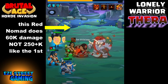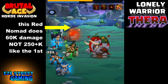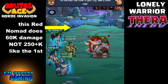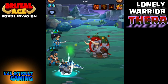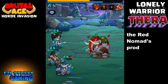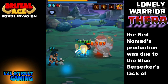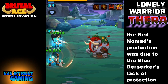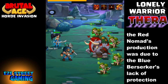There is some luck involved as well. If the rotation happens to be where the red nomad catches Thera before she puts up a protection buff, it makes a big difference. She has a lot of different buffs and shields she uses to protect herself. In this case she was able to protect herself much better, and we weren't able to protect ourselves — so instead of 440,000 damage, we got around 200,000 damage, which is half.